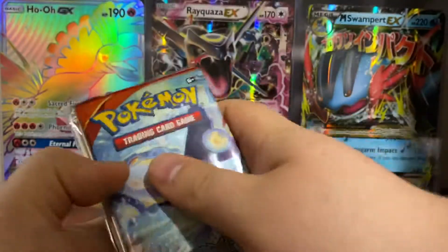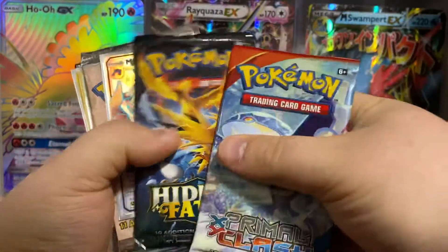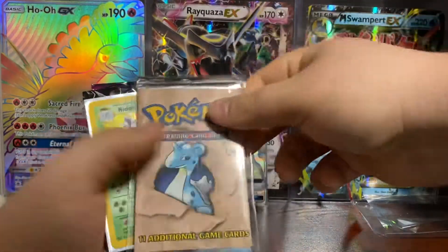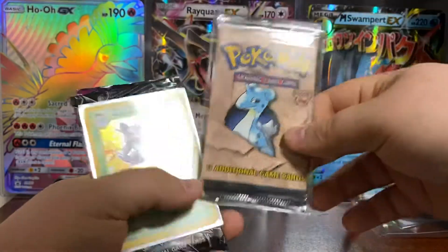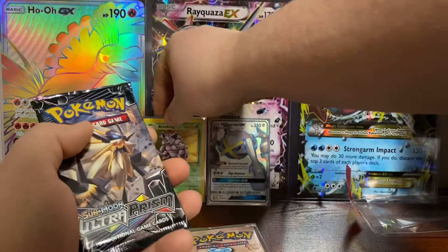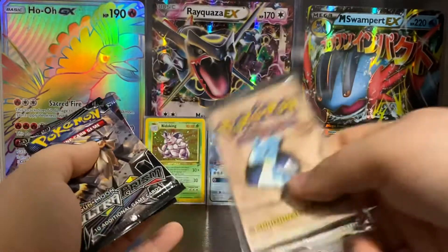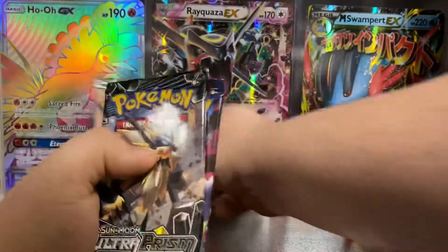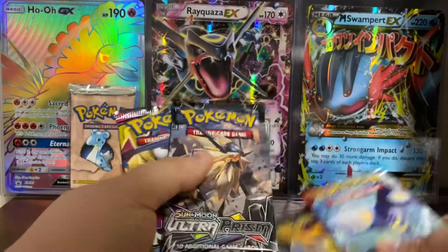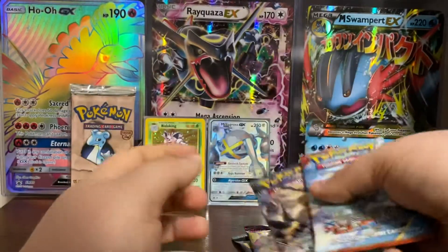So we got a Primal Clash, Hidden Fates, a Metagross GX bonus, a Fossil base, a Nidoking Base Set 2, a Cinnamon Ultra Prism, and Unified Minds. I won't be opening that last one — I'll be keeping it sealed and adding it to my collection. So I've got four packs to open. I'll save Hidden Fates and Unified Minds because I haven't opened those.